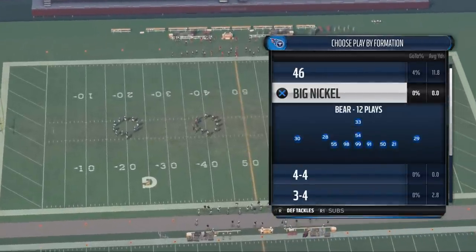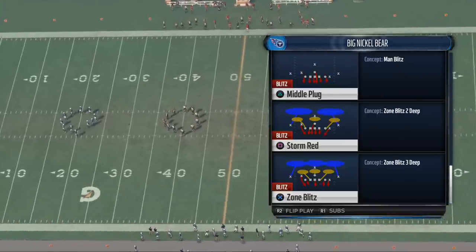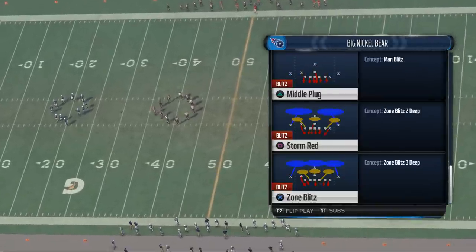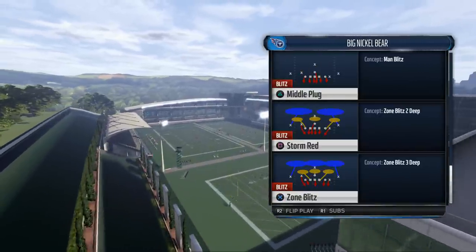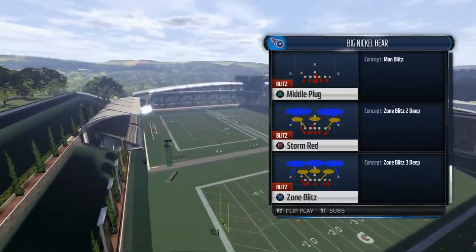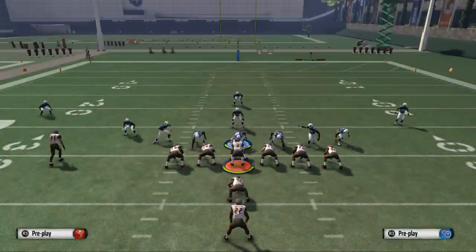This is our last set in our five-set for success defensive scheme, and this is all about stopping the outside run. The play that we like to use to stop the run from the Titans playbook is the Storm Red. It's probably the best option we have to stop the run. The setup is fairly simple — we want to baseline, spread line, and pinch our linebackers.